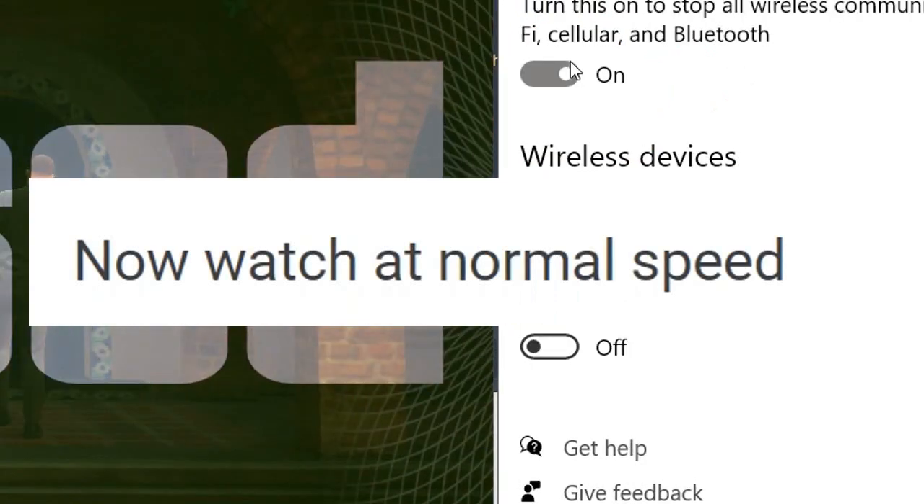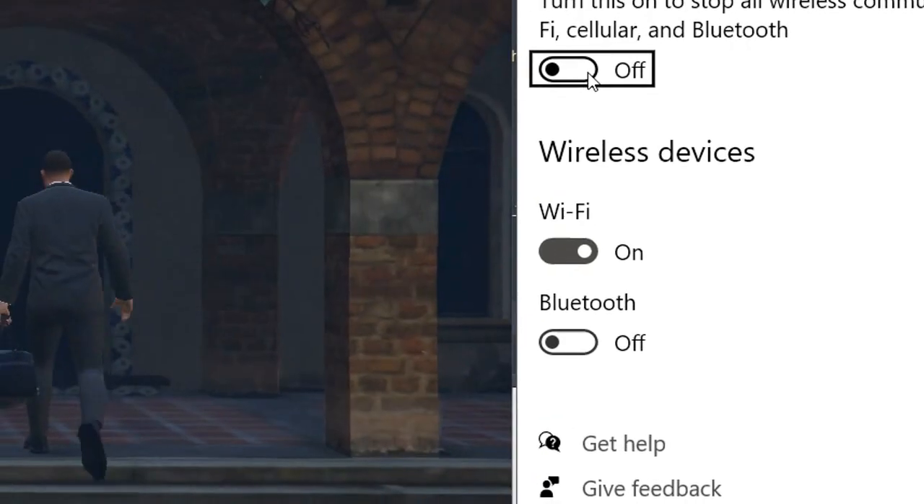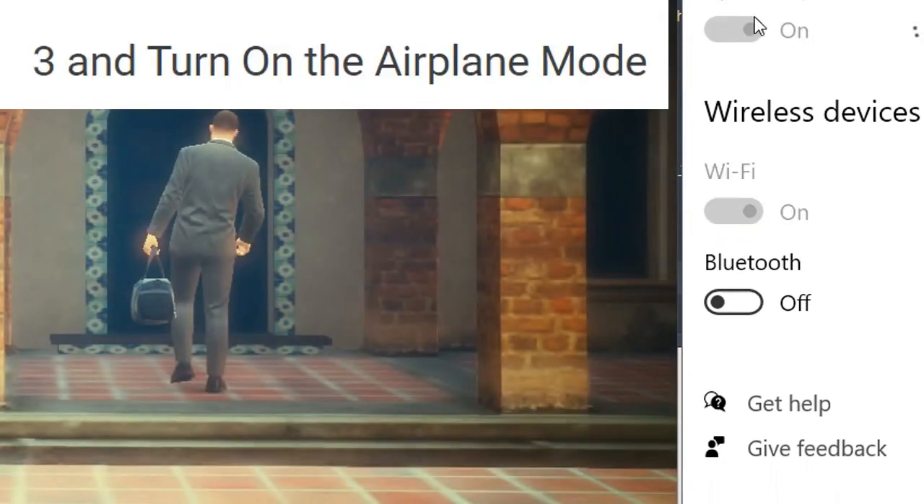Now watch at normal speed. 1, 2, 3, and turn on the airplane mode.